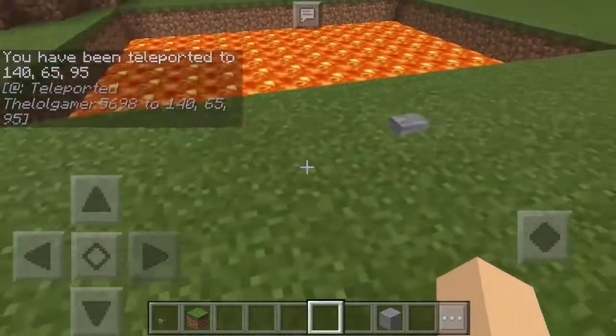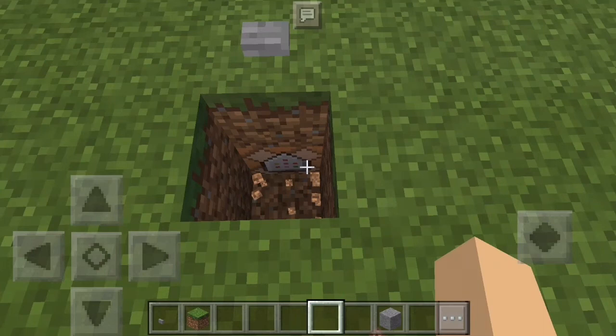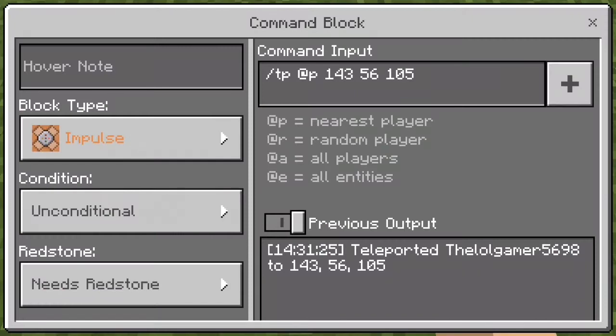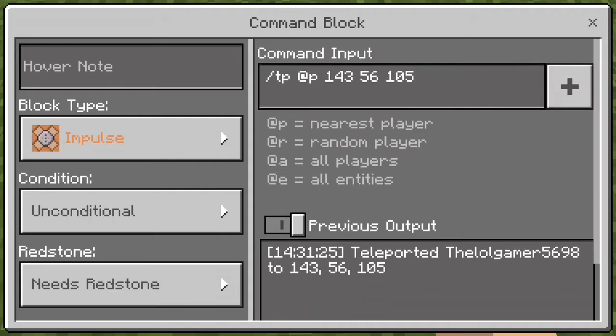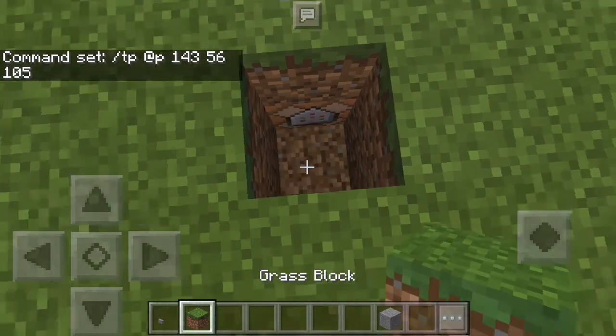Basically, I want to show you guys now how I did this. If I break two blocks down here, you guys can see there is a command block right down there. If you tap into the command block, you can see it's commanding me to go down into where we were in the lava pool — TP and then those are the coordinates it teleported us to.